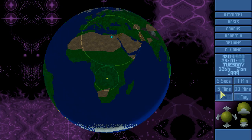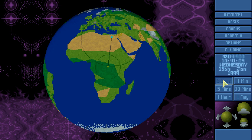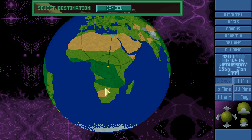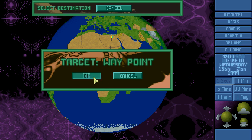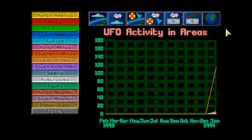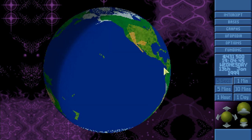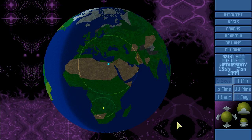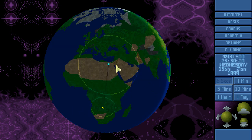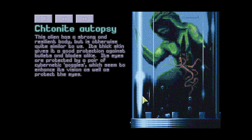With that much money we can't do much else, so I'll be sending the interceptors and probably a Skyranger out on patrol duty over here in the jungle. Let's check the graphs — activity only in southern Africa, that's a bit strange. Ooh, a Chtonite corpse research has completed. This is definitely borrowed from Terror from the Deep — this is a Gillman, ladies and gentlemen, and here in OpenXCOM Final Modpack it's called a Chtonite.